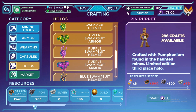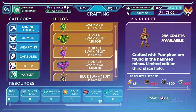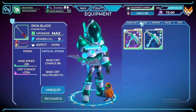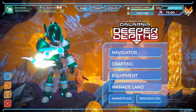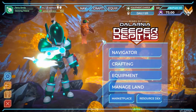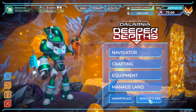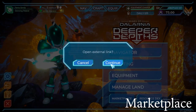I'll put links to the other updates in the description box below. Let's check the Equip tab — this is my current equipment, the Ozmodium gear. There's also a new update where you can click on the Marketplace and it will lead you to an external link.